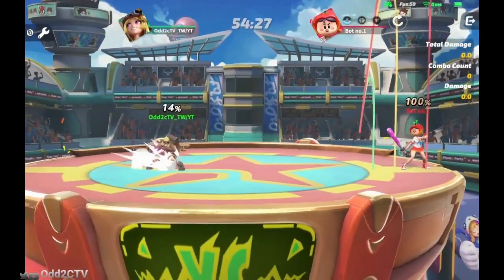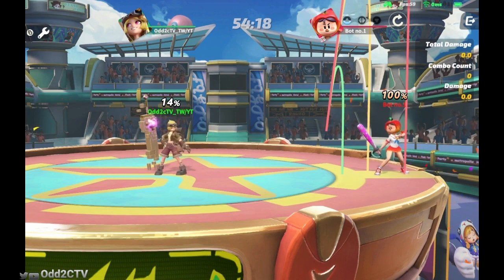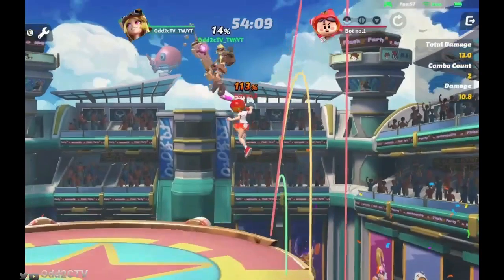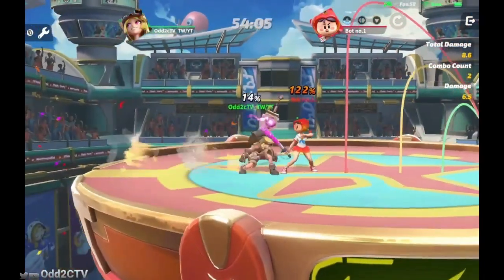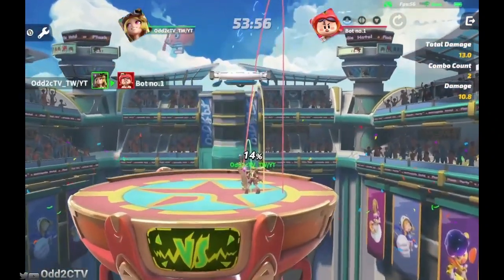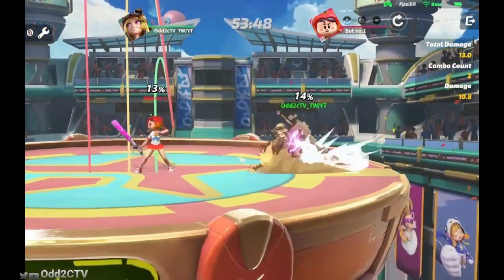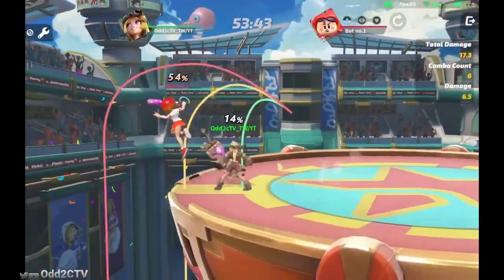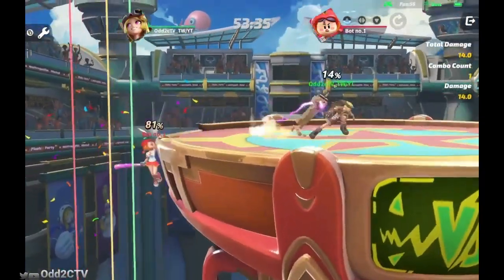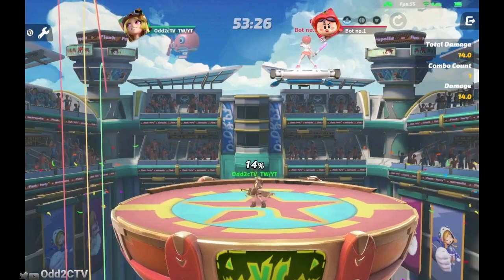Another thing about up tilt: the animation has her turn around, so it starts in front of her and goes behind her. At higher percentages, up tilt is actually a very good kill move — it can kill around 120%. As you can see from the trajectory, if your opponent doesn't DI it knocks straight into the blast zone. It's good at lower percentages to combo with, at mid percentages it puts opponents in a good position, and at higher percentages you can use it for KOs. Since it's safe on shield, you can run at opponents and bait out options.